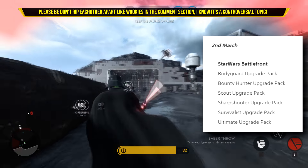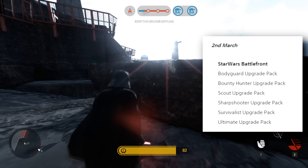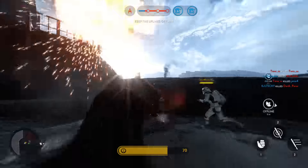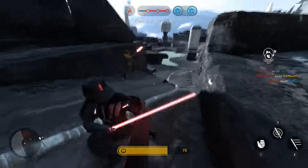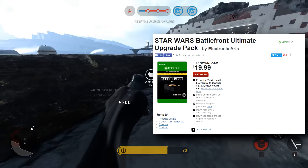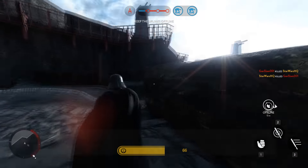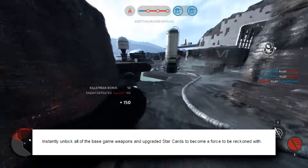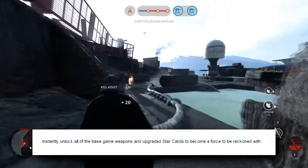As you can see, they are listed with the different trait names, but the post didn't really explain what they actually are or if they are microtransactions. But a Battlefront player on the forum managed to find the ultimate upgrade pack for Xbox One on Gamestop's website, and there we can get a better glimpse of what it actually is. For $20 you will instantly unlock all of the base game weapons and upgraded star cards. This most likely means the smaller packs will unlock specific sets of weapons and star cards for maybe $5 each.